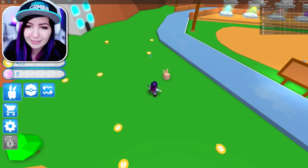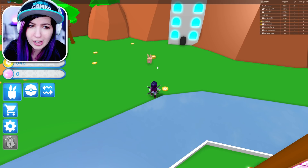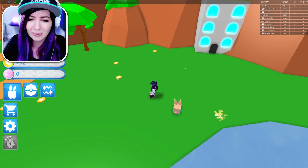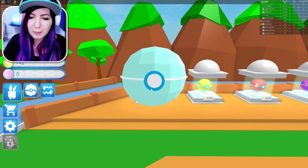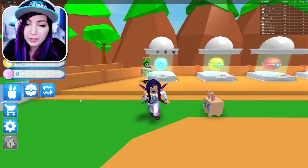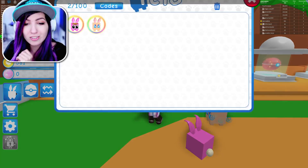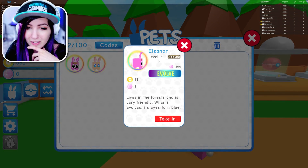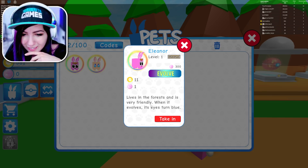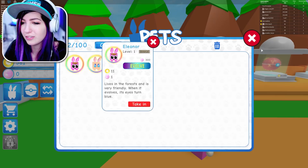We're gonna have to get some more pets. The next pet costs 6,000 — should I save up for that, or should I get another one for 750? Probably another one for 750, because I'm collecting kind of slow. I can afford it right now, so I'm getting myself another pet. Another Eleanor? They're twins — they get to be together. Now we have two. When you click it, it says level one ground — it's a ground pet. Lives in the forest and is very friendly. When it evolves, its eyes turn blue.